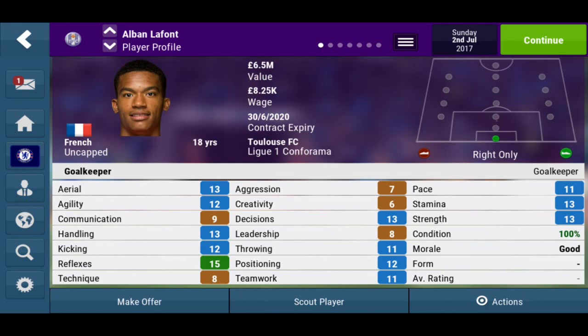Technique is 8, could do some work on that. Aggression is low, which could be a good thing. Creativity is 6, which is higher than what I've seen from the other goalkeepers. Decision making is 13, leadership 8, throwing 11, positioning 12, teamwork 11. Pace is 11 which is quite good, stamina 13, and strength is 13, which is alright.